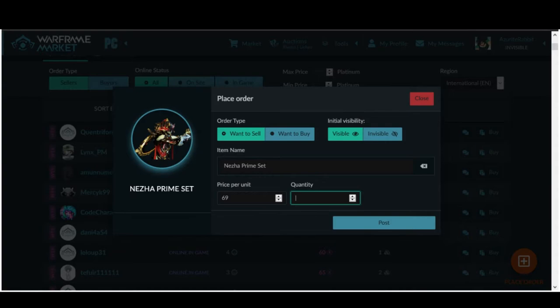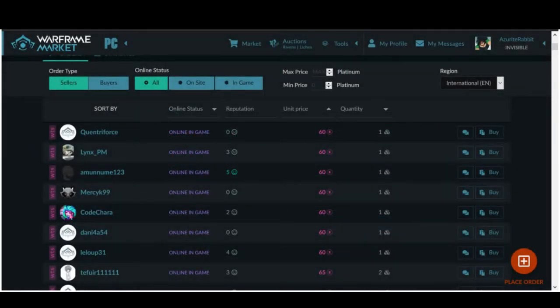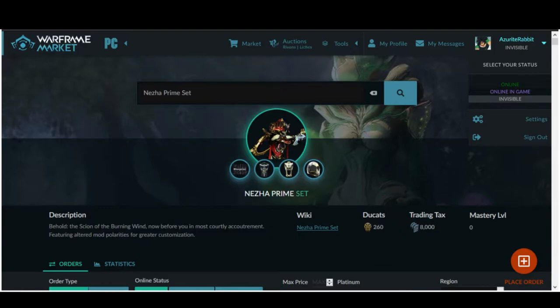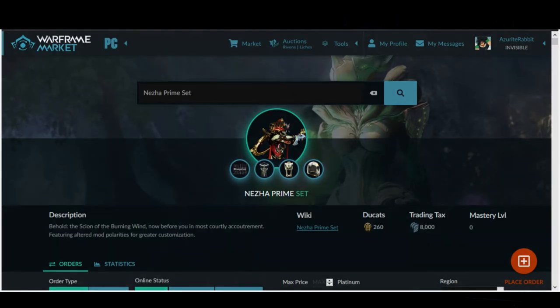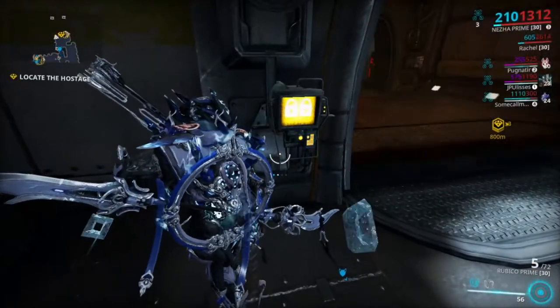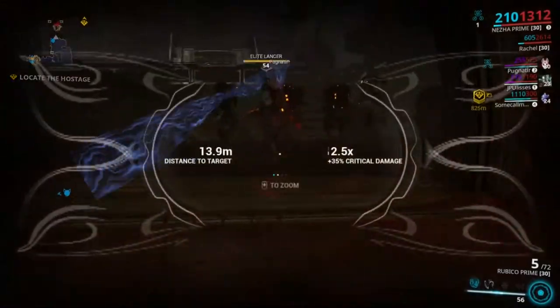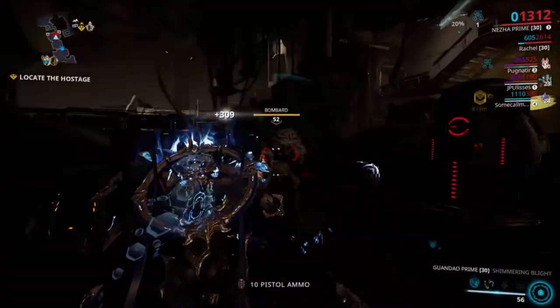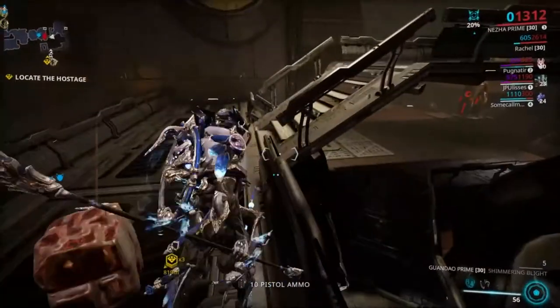Another option is to try selling in trade chat, but this often takes too long, so the Warframe Market website is highly recommended. Make sure you put yourself offline on the website after you are done trading, or else you will keep getting whispers. And if you are offline in-game while listed as online on the site, it is just annoying for other players who want to buy from you. So be respectful and polite always when trading. Use the Ignore feature in-game to stop bad players from talking to you.